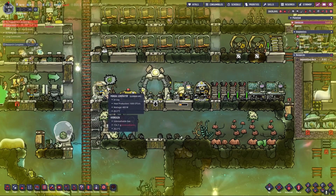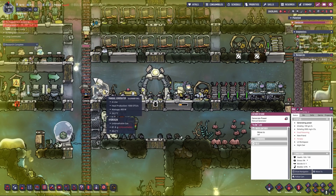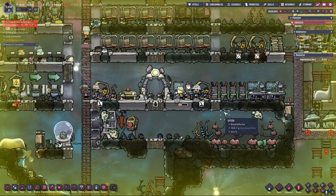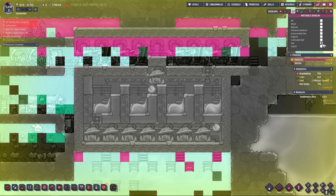So we can cancel our dupes running on the treadmills. Abe, you can stop now — this is wasting time and you don't have to run any longer. We can disable the building and disable the other building. These two are already disabled. Let's change to the gas overlay — we have a perfect vacuum in there.